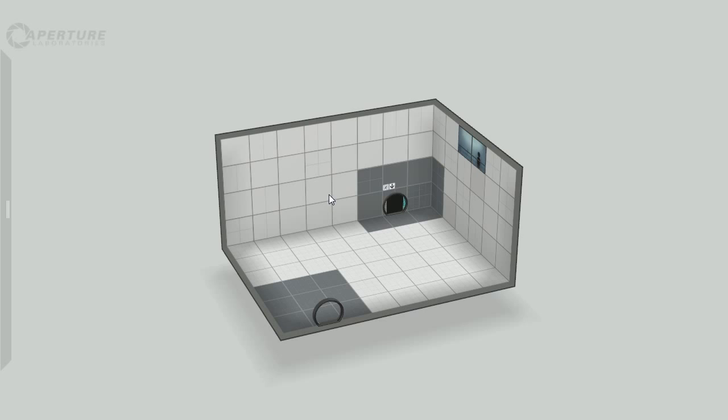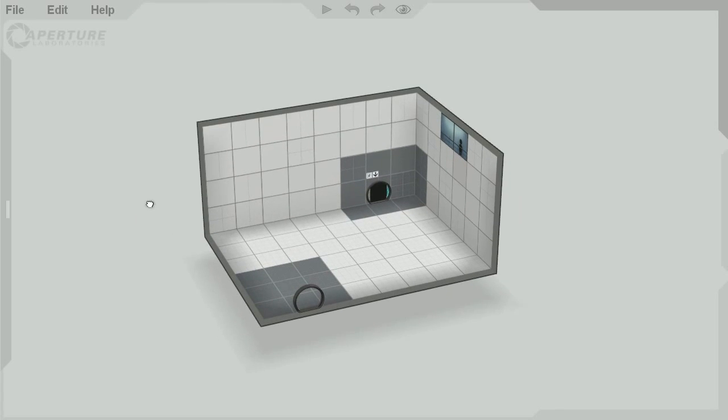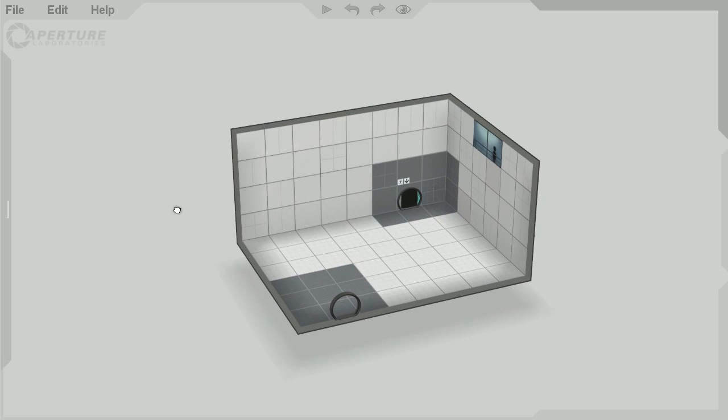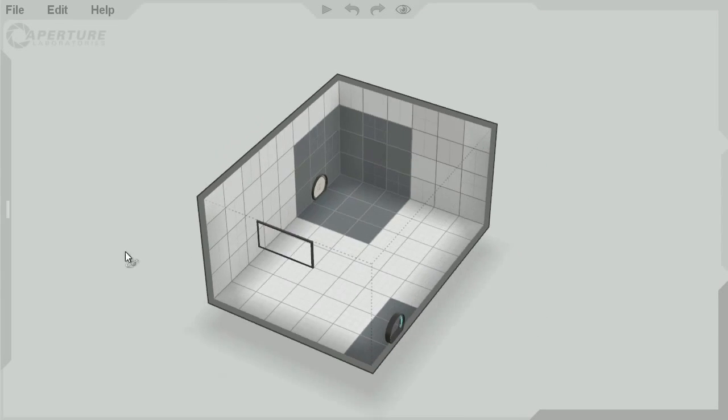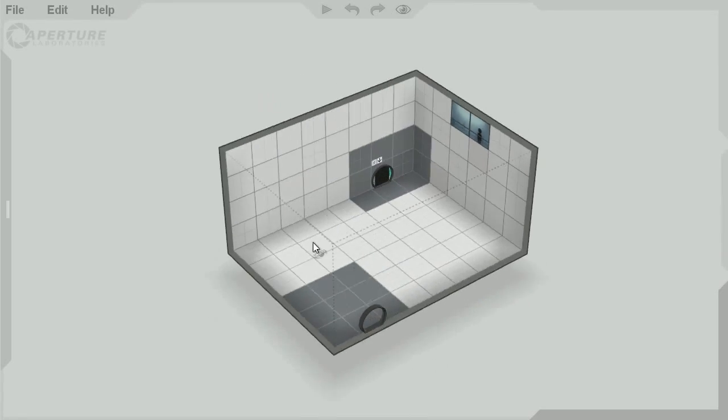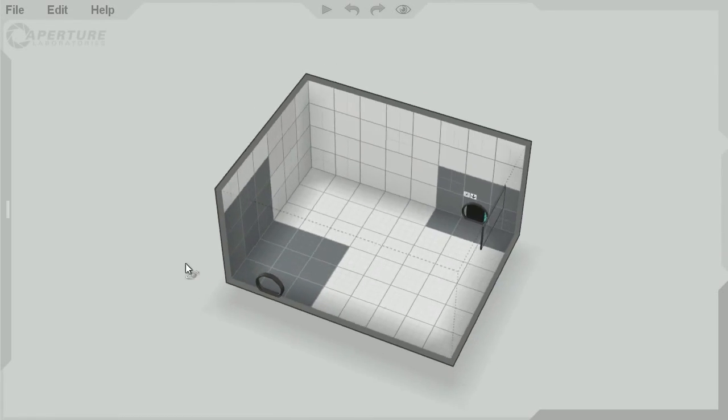Hi there, this is Chris from PC Gamer. I'm taking a look at the Portal 2 Perpetual Testing Initiative DLC, which adds this really impressive looking level editor to allow people to make their own Portal 2 puzzles. It's kind of based on the Aperture shareholder videos that they put out. It's got a very similar kind of architecture diagram style look to it, and it's a really impressive piece of kit.